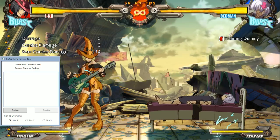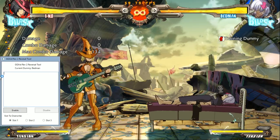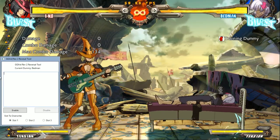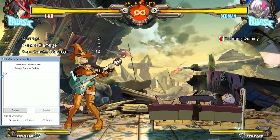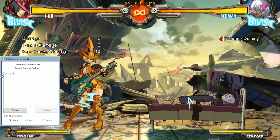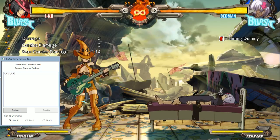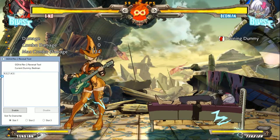So we have Bedman. We want him to press the 6 and the H of that half-cycle back-forward H motion, at the same time on the exact frame he wakes up. To do that in this tool, you separate inputs each using a single comma for each individual frame. And then before the input that you want to be frame 1 of wake-up, put an exclamation point. Then you just do the rest of the input.